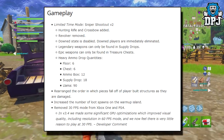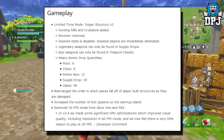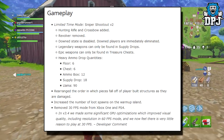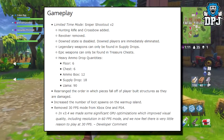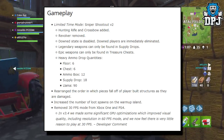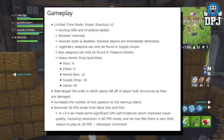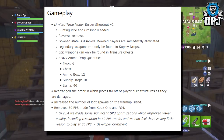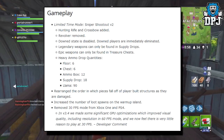Limited time game mode — Sniper Shootout: hunting rifle and crossbow added, revolver removed. Down state is disabled — players are now immediately eliminated. Legendary weapons can now be found in supply drops, epic weapons in treasure chests. Heavy ammo drop quantities: floor 6, chest 6, ammo box 12, supply drop 18, llama 90.